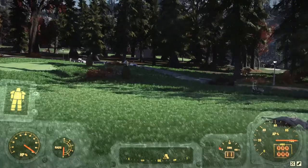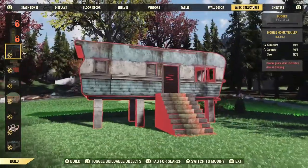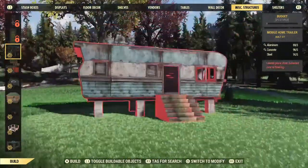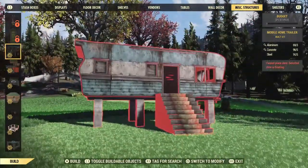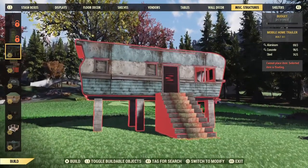So today we'll be looking at the mobile home trailer and the makeshift mega mansion. First things first, these things are a little wonky and weird in their own way, because the way they were originally shown — you're supposed to be able to build it like this.